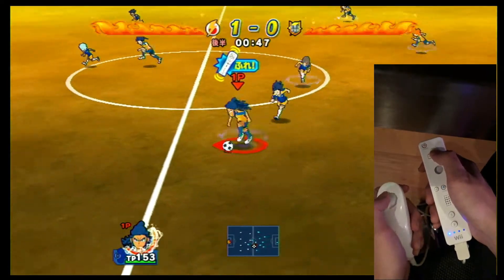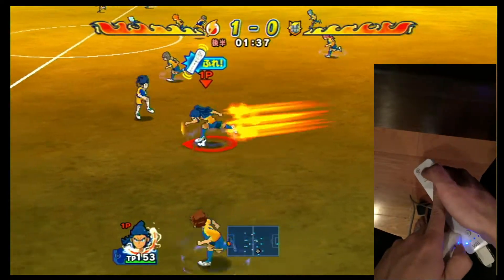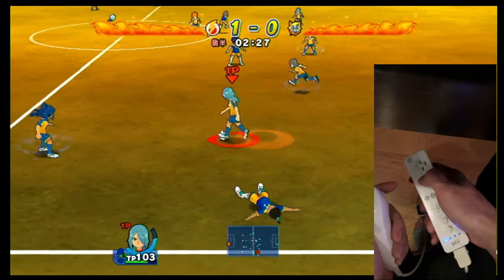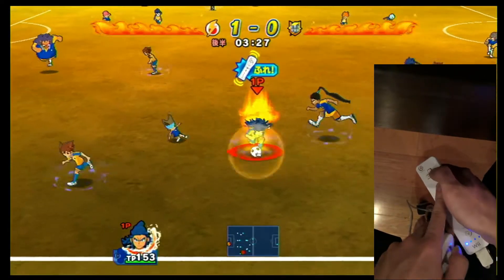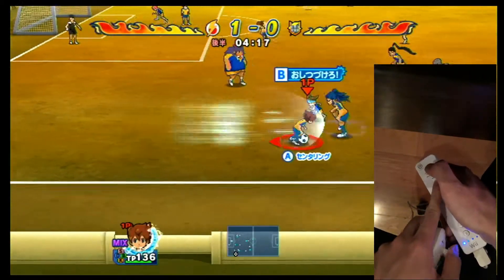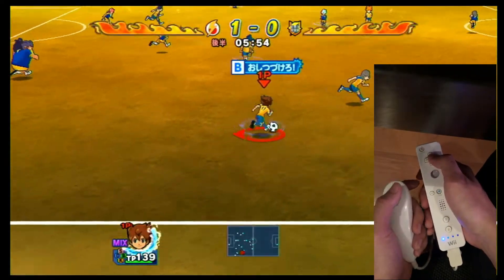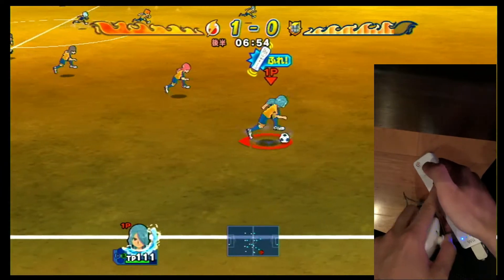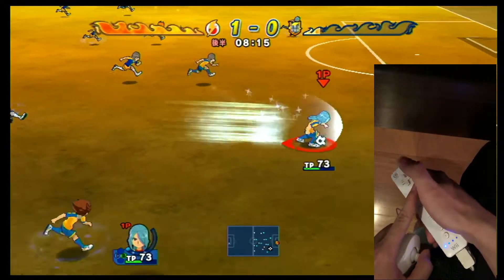So the dash cancel can mainly be separated into three types. The first one is a one-step dash cancel, like this. Or you can do a two-step cancel. Or a full dash cancel, like this.